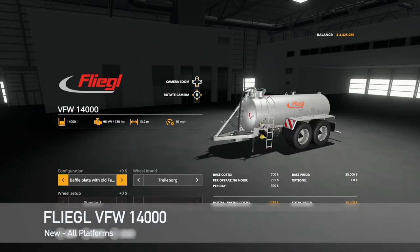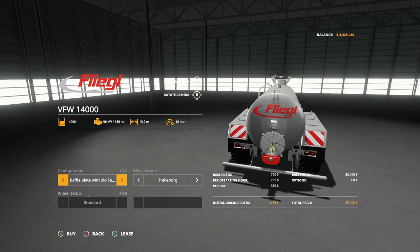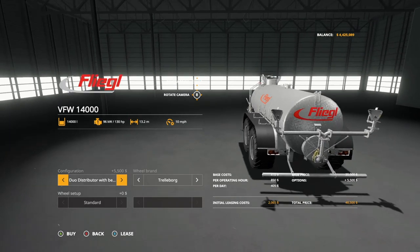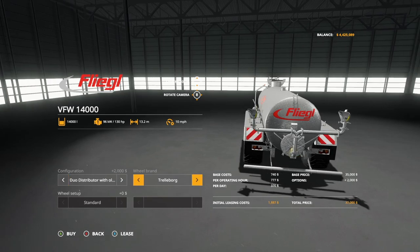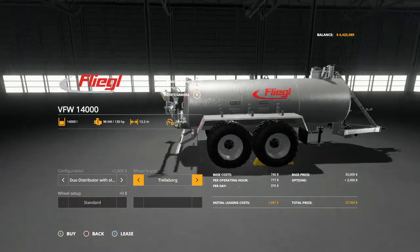Next new mod is going to be the Flegal VFW 14,000. This is a slurry spreader holding 14,000 liters. It's going to require 130 horsepower to power, with a spread of 13.2 meters at 10 miles per hour. Configurations: we have baffle plate with old and without old. It looks like the spread width stays at 13.2 meters regardless of configuration. Wheel brands: Trelleborg and Michelin, so back and forth between the 404s and the Cargo X-Bib. Very, very cool — I am digging this very good looking mod.